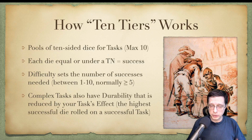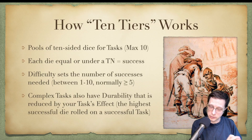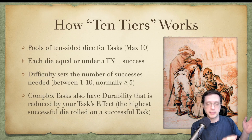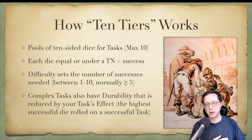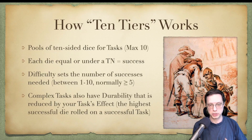Complex tasks also have a durability that basically acts like a clock or a track that is reduced by your task's effect. The effect for your task is decided by whichever successful die was rolled the highest during a successful task. So if my target number for successes was 5 and one of my dice was a 4, then my effect would be 4. That durability is usually somewhere between 1 and 15, and gets deducted for complex tasks that would take multiple actions to accomplish a singular goal.